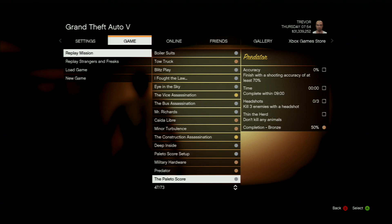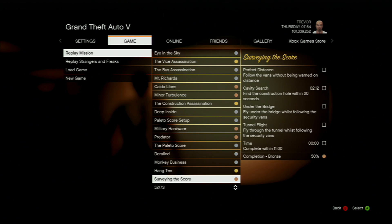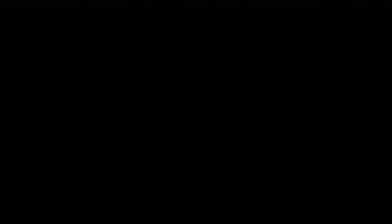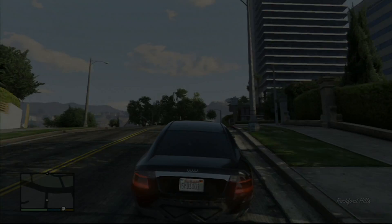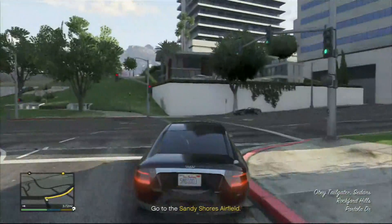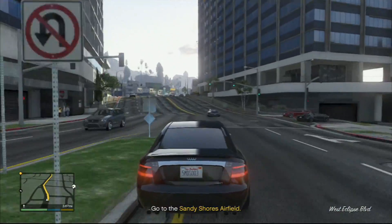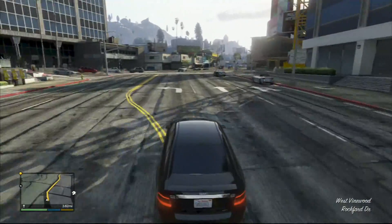The first thing you're going to want to do is open up story mode, press the start button, go over to game, select replay mission, and replay Bury the Hatchet. Bury the Hatchet is another mission that takes place in North Yankton, and it's basically taking the spot of the prologue that you used in the first method to do this glitch.